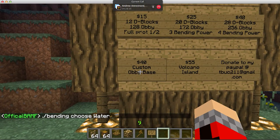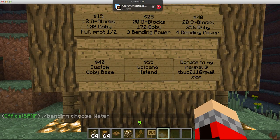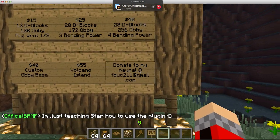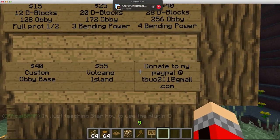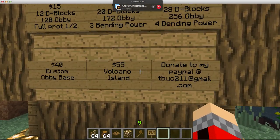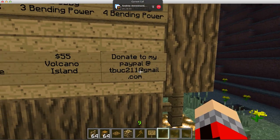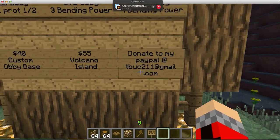Plus you get this custom base, which I'll show you in a second that we made. And fifty-five dollars gets you the volcano island — I will show you what that is, it's pretty epic. It's pretty much us admins came together and made an awesome base for those willing to donate fifty-five dollars. Here's my email for PayPal: tbut211 at gmail.com.